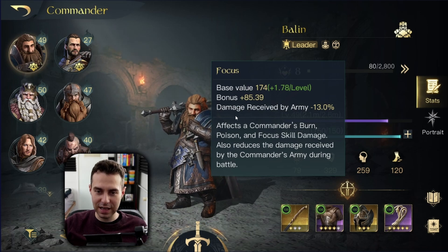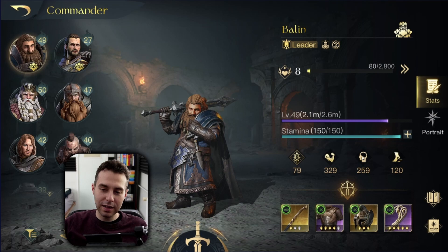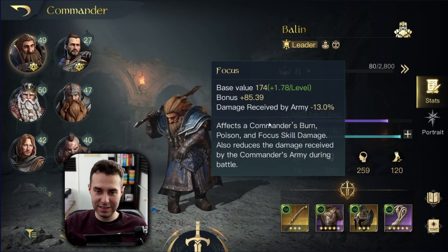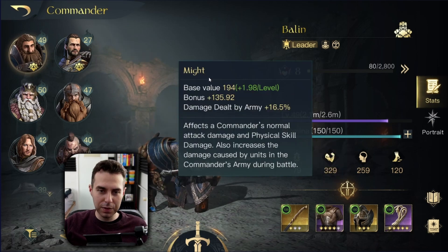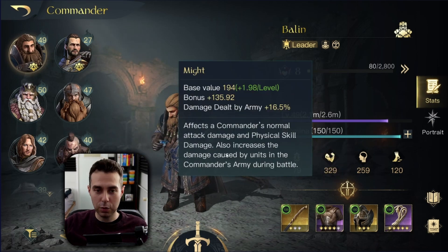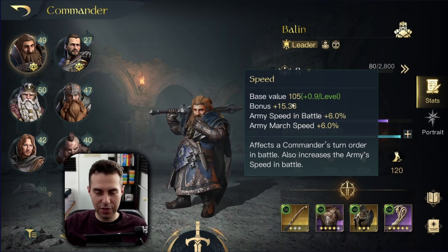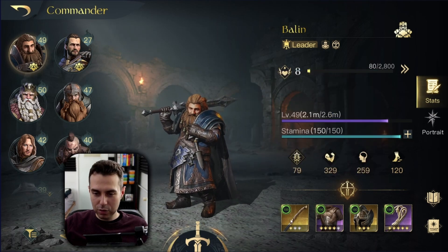The more Focus we have, the more damage we mitigate, and that's it. Keep in mind Might is what you want. And Speed — we are kind of slow but that's not that bad, it's okay. In regards to my gear, I am running this right now: